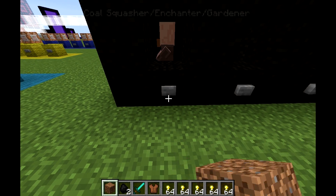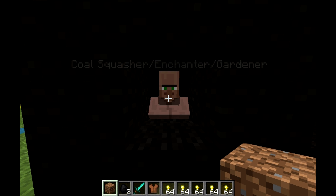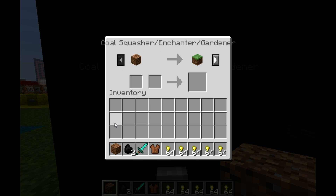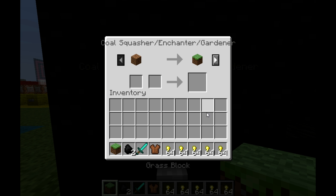Alright, let's press this button and summon our first villager. As you can see I've summoned the villager with the name Coal Squasher slash Enchanter slash Gardener. If I go ahead and right click, you can see the first trade is dirt for a grass block, so I'll put my block of dirt in there and get my grass block.